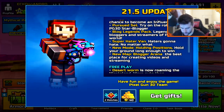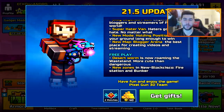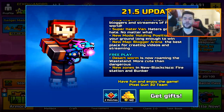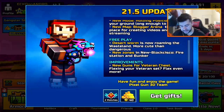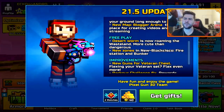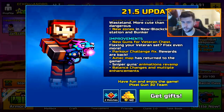There's a new mode called Holding Positions — hold your ground long enough to win. New map: Blogger Arena, the best place for creating videos and streaming. The free-to-play has been updated with a desert worm added, roaming the wastelands — more cute than dangerous. New zones in New Block Cisco: fire station and bunker. And there has been a bunch of improvements.